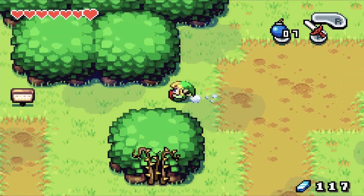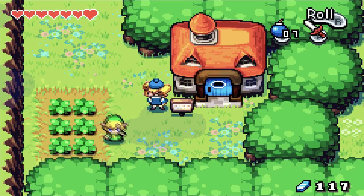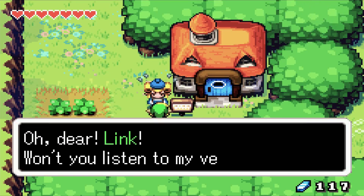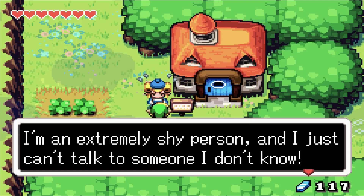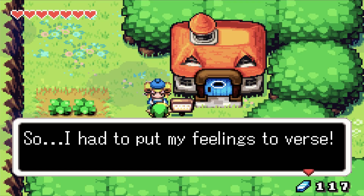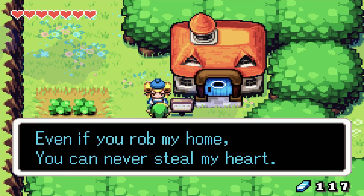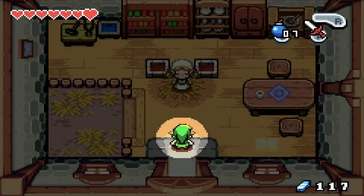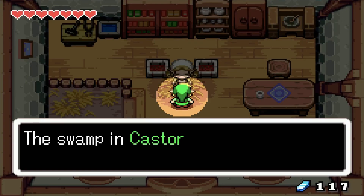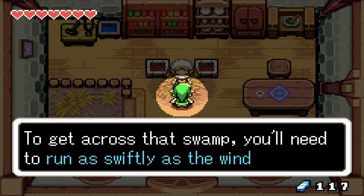Without further ado, let's head down here and check this out. We encounter Percy again near his house. Then, an NPC inside tells us: 'The swamp in Castor Wilds is bottomless — to get across that swamp, you'll need to run as swiftly as the wind blows.' This up here happens to be the entrance to Castor Wilds.